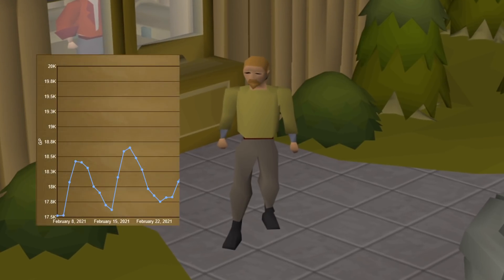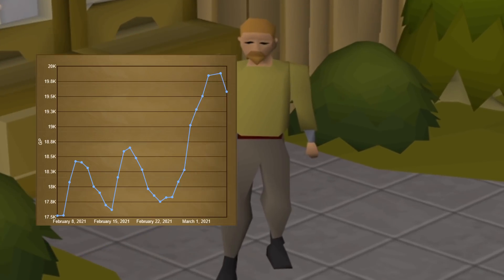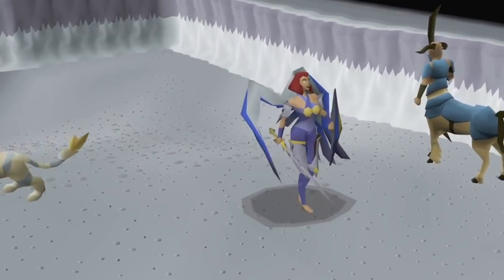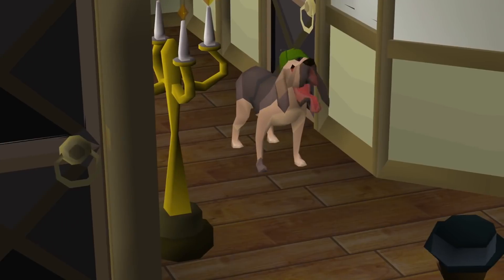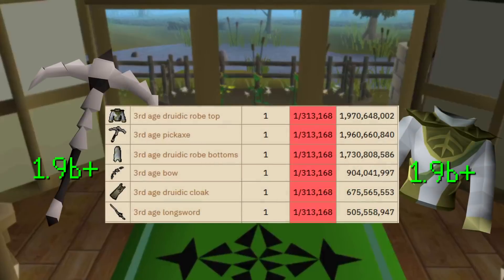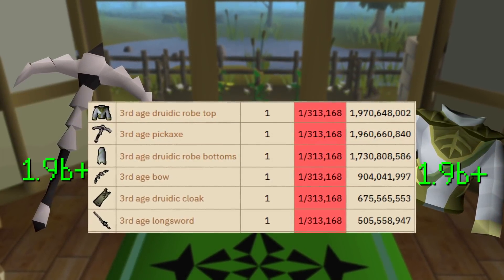You know what I like? Reasonably priced Impling jars. You know what I don't like? Unreasonably priced Impling jars. I want every single pet in the game — not only do they look cool, but you can make billions of gold getting them. Like the Bloodhound, which comes from Master Clues. And you know what else comes from Master Clues? Third Age — some of the most expensive items in the game. So wish me luck as I collect some Master Clues.